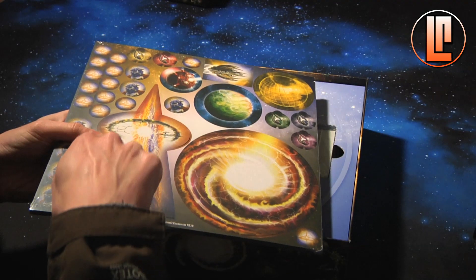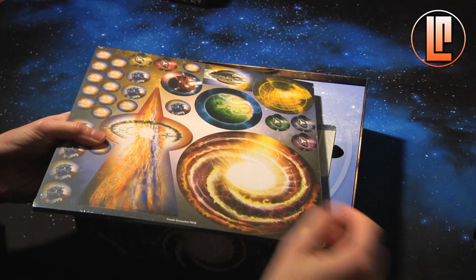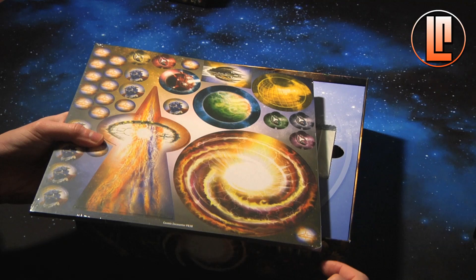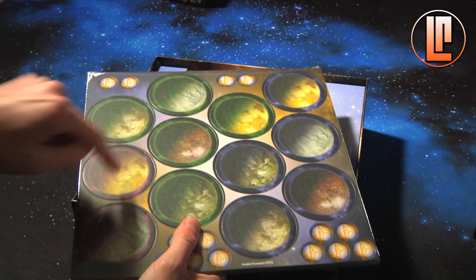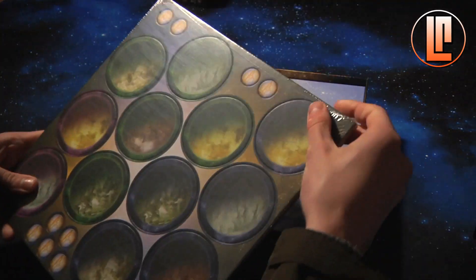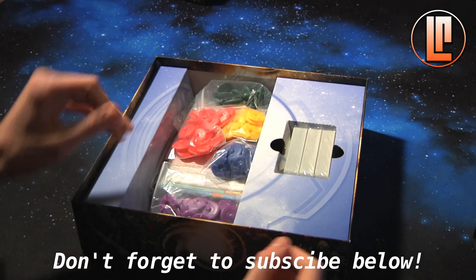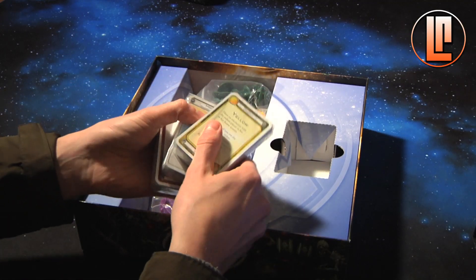We have cardboard boards full of tokens which are really cool looking. This is the warp gate where your aliens shoot onto the other planets and try to colonize them. This is the warp where your dead ships are sent, and these are all the players' different planets. Really nice looking quality.